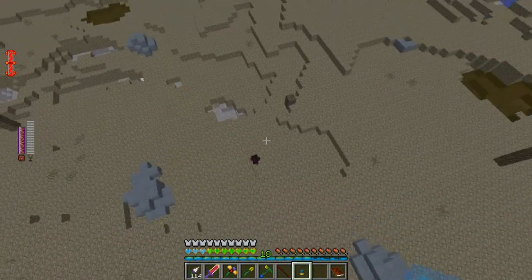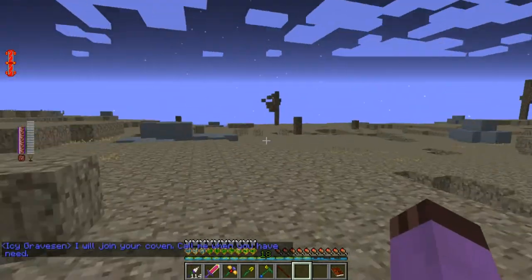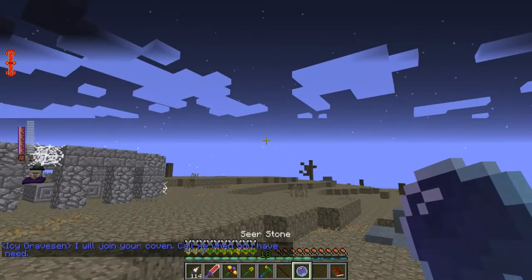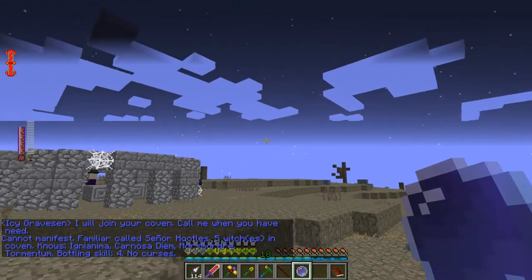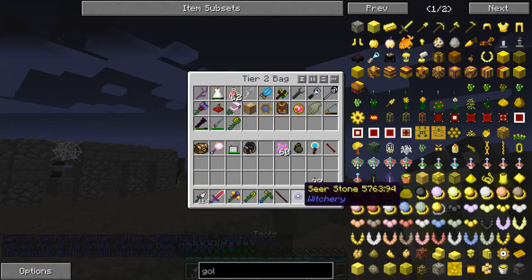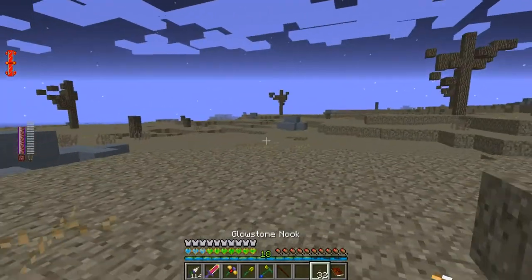Here we are, and there she goes. I believe that is my fifth Coven Witch — five witches in the Coven, out of a total possible of six. So one more recruit and we will have maximum Coven power.